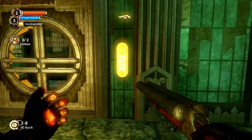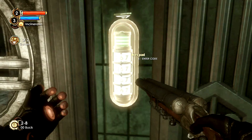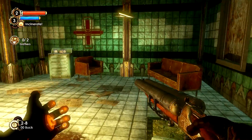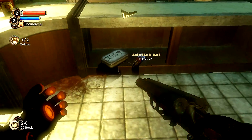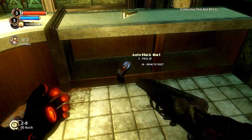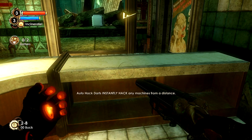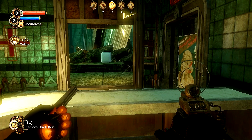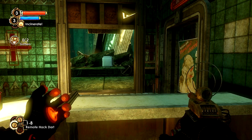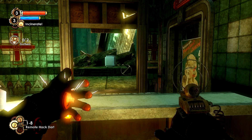Alright, should be able to get in here. Zero, zero, four, seven. Four. Seven. Yeah! We don't need bandages right now. I could use a health kit and an auto-hack dart. Auto-hack darts instantly hack machines from any distance. So you have remote hack and auto-hack. Nice! That's pretty cool.